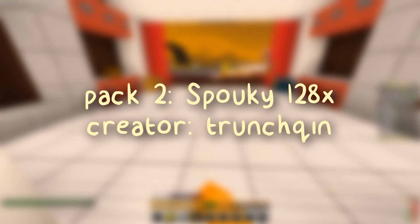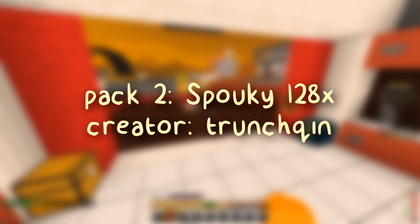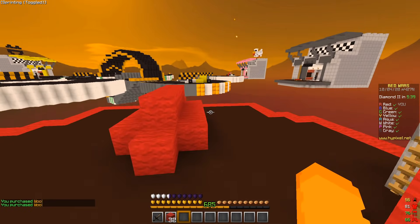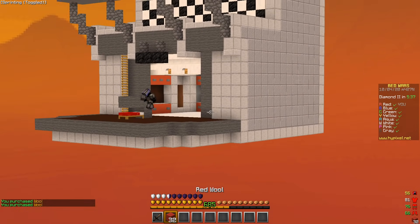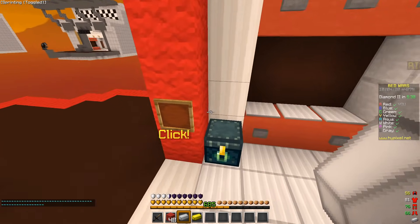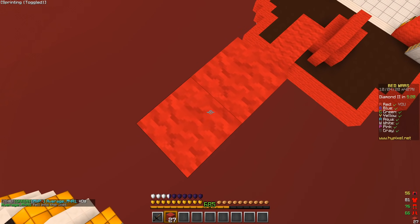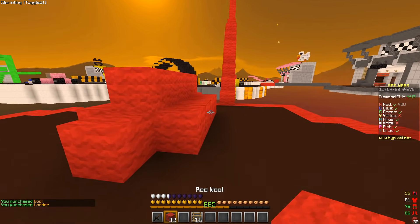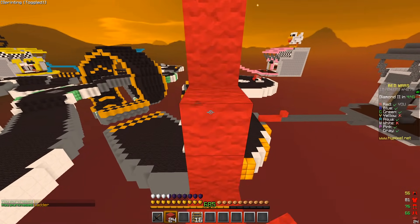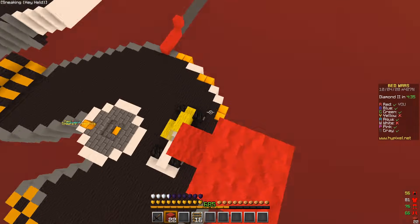I'm in the next game and I'm using Spooky 128x — the creator's name will be on screen. My first impressions are that this pack is a lot brighter than the last one. The colors are less dark but it's a higher res pack, so I'm a fan automatically. It's more of an orange theme but kind of more gold than orange. The sky is definitely very orange and I kind of like that.